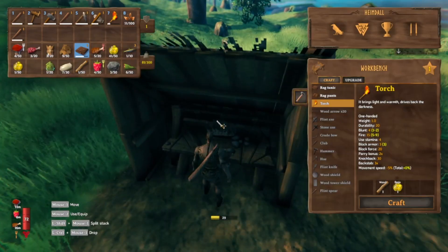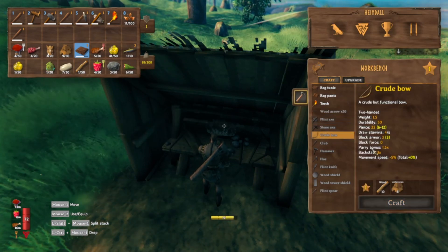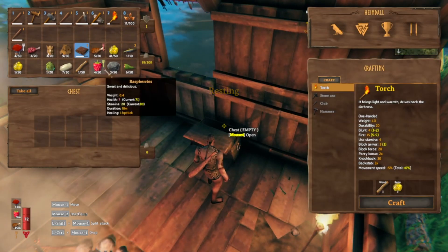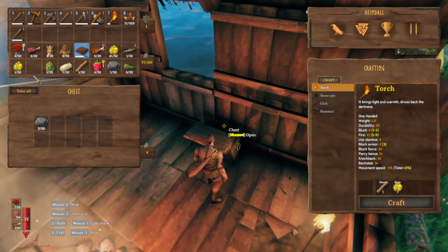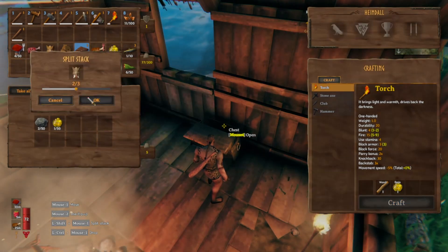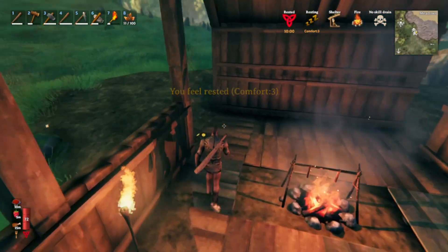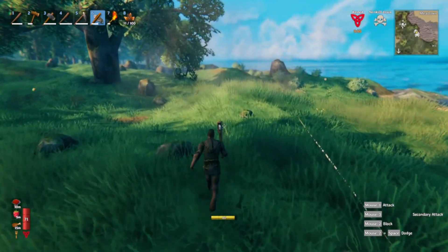Let's get a bow down and we should be good. Crude bow - I need 10 wood. Let's put a bunch of stuff away first. I've got one wood, alright. We'll shift click it into there. I'll get a bunch of wood then - loads of trees over here.